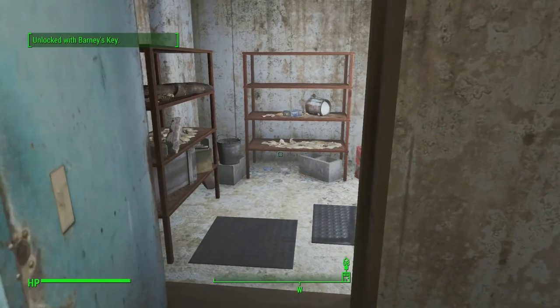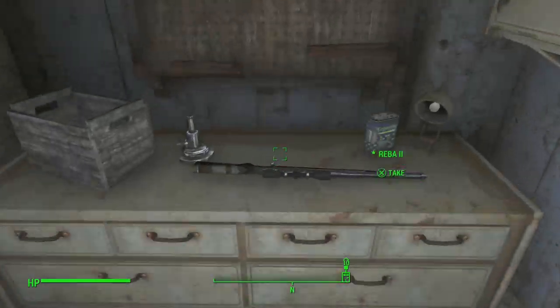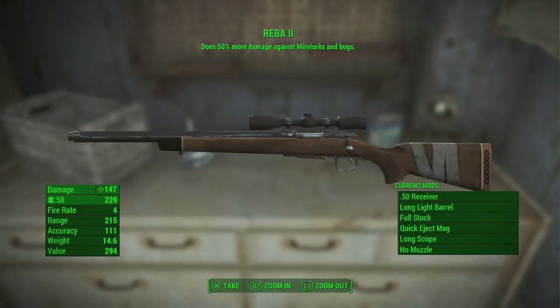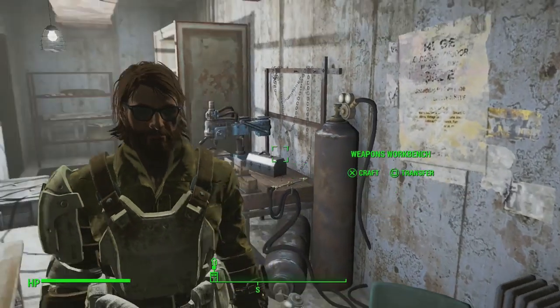Let's find this weapon. Here we are — Reba 2! And it does 50% more damage against mirelurks and bugs. That's the unique part about it — it's effective against all insects. That is amazing, and it has a lot of damage on it too.